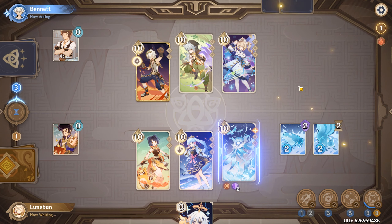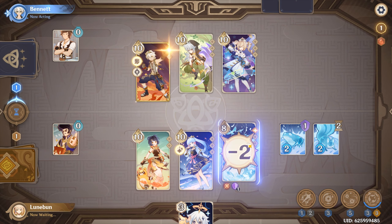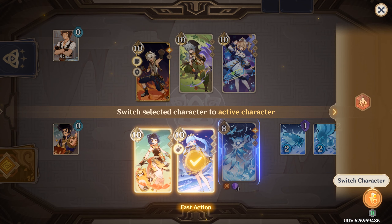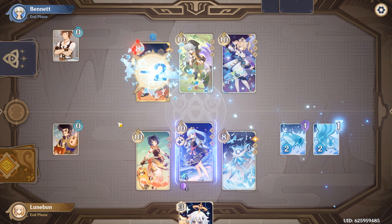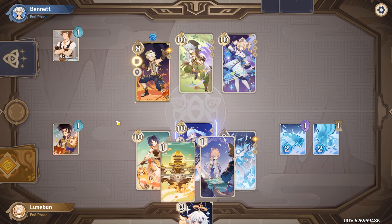Okay, you're already buffing yourself up. Oh my god. I kind of had to — I'm going to switch to Ayaka. That's a fast move, right? So then I'll end. All right, what you got? Yeah, that's right, Bennett. Take the two damage. Now we're even.